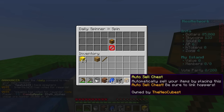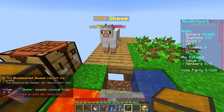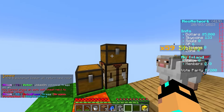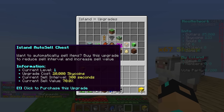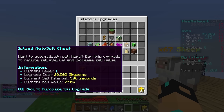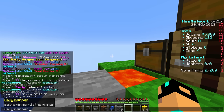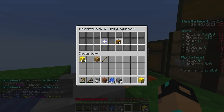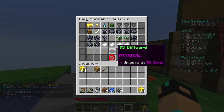We got an auto sell chest from the daily spinner - no way! So you can't put it down next to another chest just because it's an auto sell chest. If you do /is upgrade and go in here, right now every 300 seconds - every five minutes - it'll sell everything in the chest for 70% of its value. You can upgrade this to 100% of the value every 30 seconds. Do that daily spinner every single day - it's completely free and you can get all these keys and stuff.